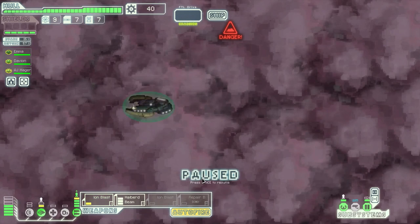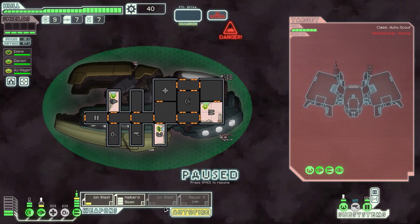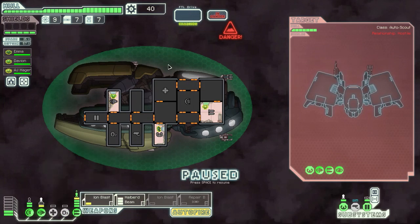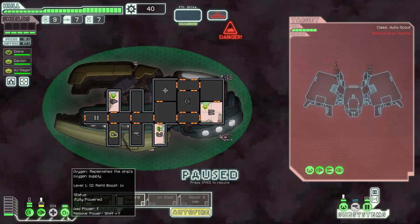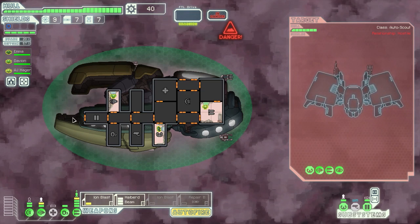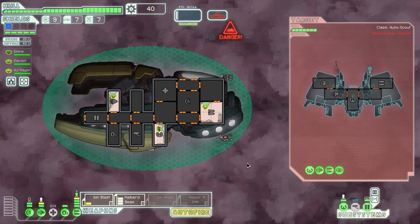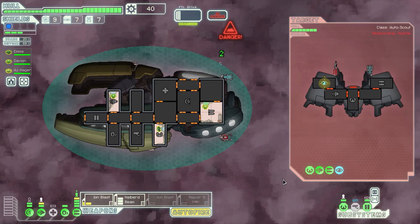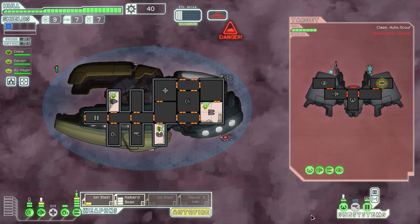What we can do is go here, then to the store, then get to the exit through this location. Yep, that works. Let's do that. Should be fine — I don't think rebels will catch us anytime soon. Attack and redistribute power a bit. Next thing I should buy is one more weapon control so we can actually use two Ion Blasts and the halberd beam. We need some oxygen there and more evasion. Oh yeah, they have a cloak which is a little bit annoying, but whatever. They don't have any shields — too bad for them.